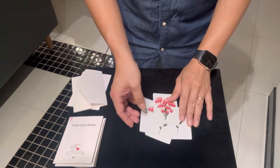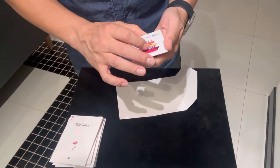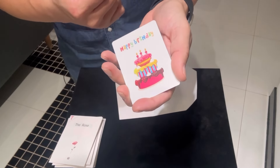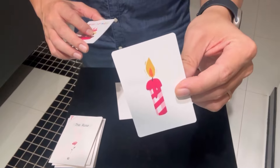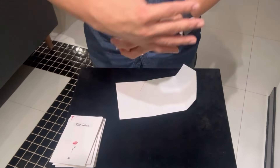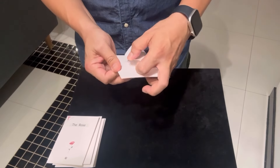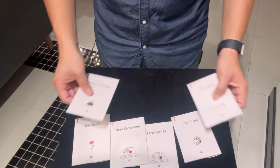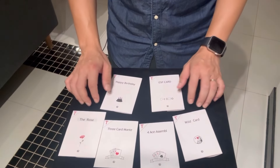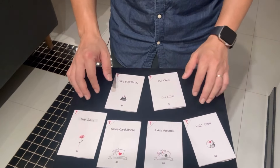The Happy Birthday effect is the same sequence — it's just a different theme. For the birthday card trick, there's a finale with a birthday cake, which is like the bouquet, and the cards deal with candles: they are not lit, and then they become lit, and then you produce the birthday cake. So the effect is the same but it's just a different theme. So those are the six effects from TCC.